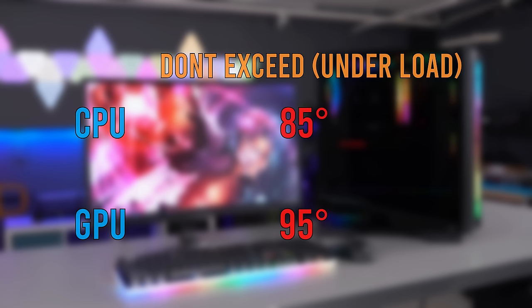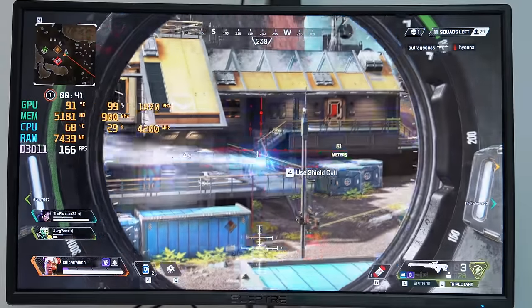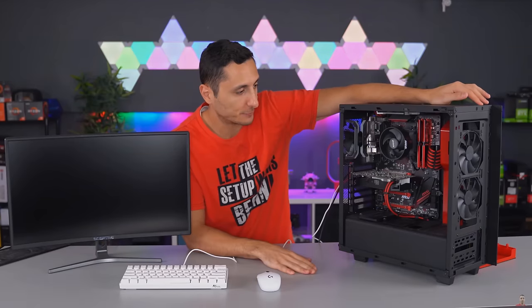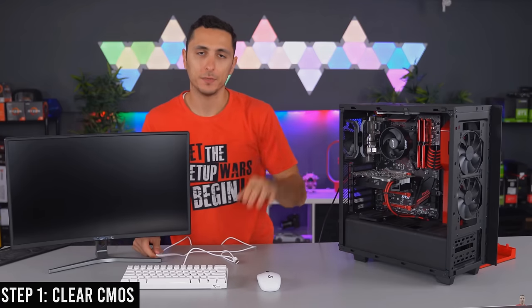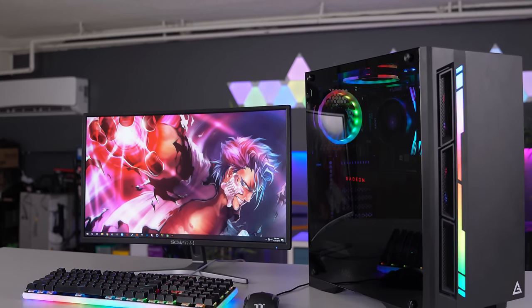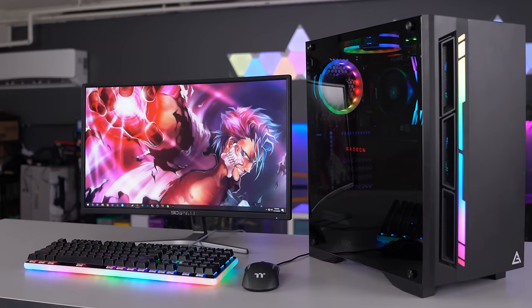Make sure your CPU temps are not exceeding 85 degrees Celsius and your GPU temps not over 95 degrees. Reference AMD cards with blower design tend to get pretty hot — if your card is peaking at 90 degrees, don't panic, that is completely normal. If your PC doesn't start or has issues, I recommend watching my troubleshooting video — it's a step-by-step guide that's going to help you figure out what's causing the problem. If this build guide was helpful, please consider leaving a like and subscribe if you enjoy these types of videos.